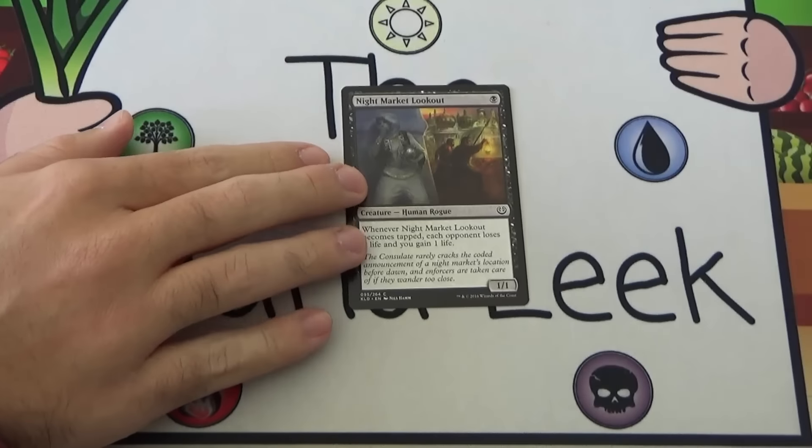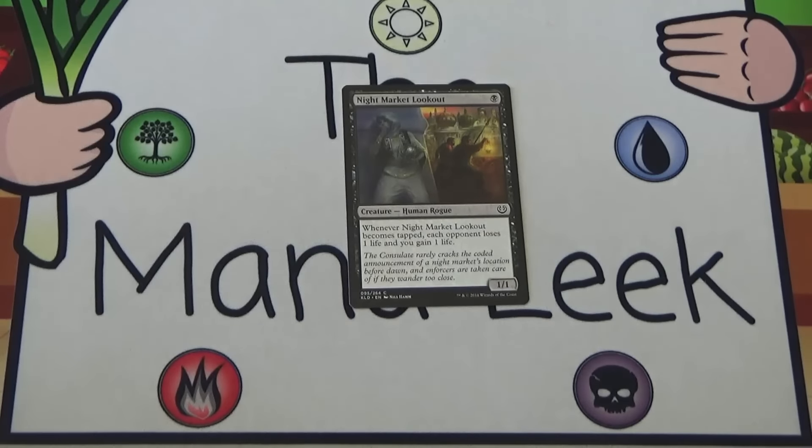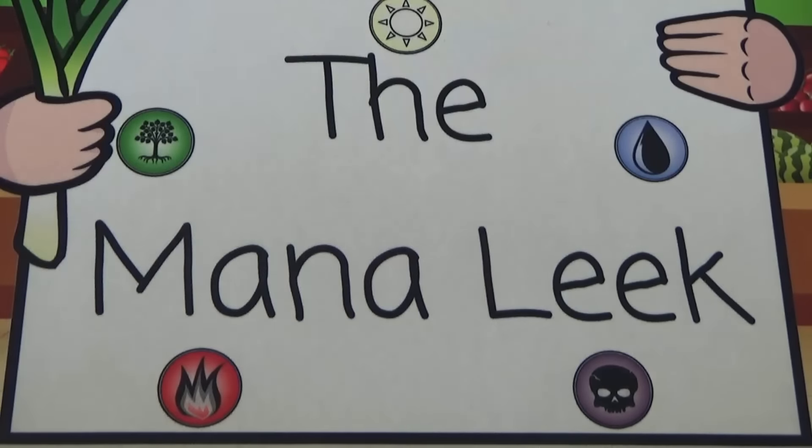Up next is Night Market Lookout. Night Market Lookout is a single black for a creature Human Rogue. It's a 1/1, and whenever Night Market Lookout becomes tapped, each opponent loses one life and you gain one life. You can do some cute things like using this to crew a vehicle — even if you don't attack or block with that vehicle, you can still crew it. But still, this is just not a good card. I did use it to some good effect in the sealed event at the pre-release, but in draft once people really start to know the format, I don't think you should ever play this card, and certainly not a first pick.